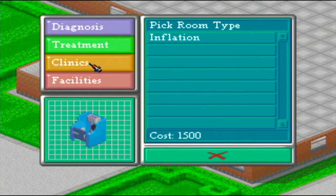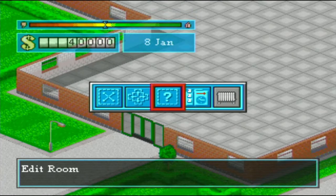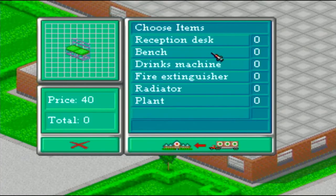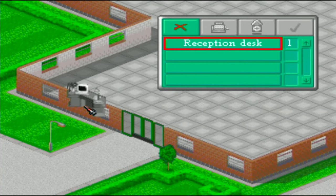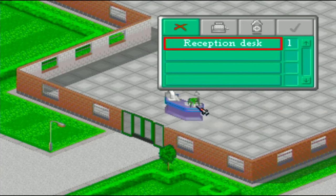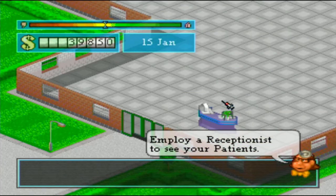The game starts with an empty hospital, and it is up to you to build the reception, treatment rooms, and hire staff such as doctors, nurses, and handymen. Each member of staff will have their own strengths and weaknesses, and it's up to you to hire the best people for the jobs. The handymen also maintain the equipment and keep the hospital tidy by cleaning up litter.